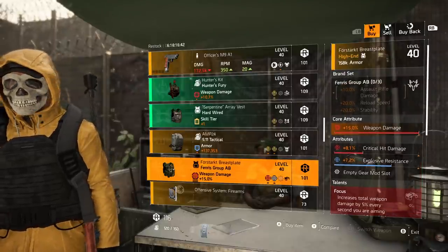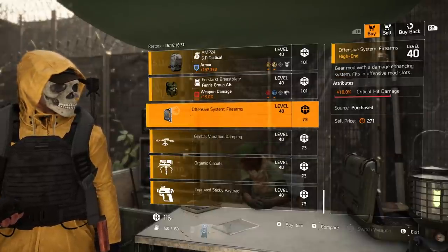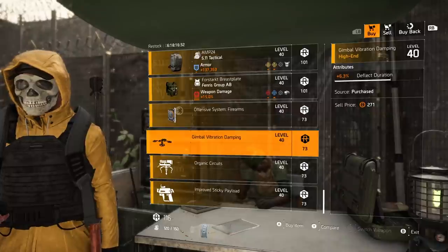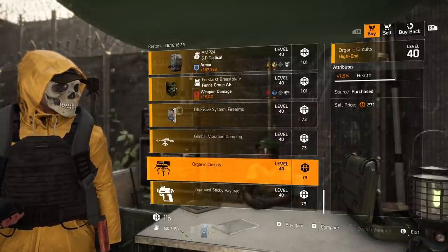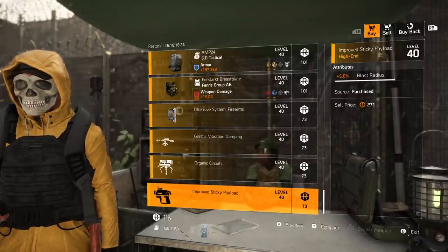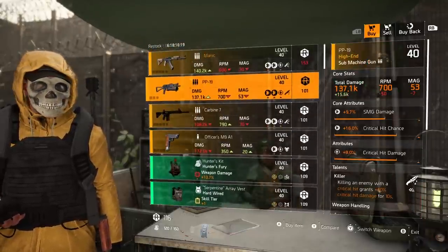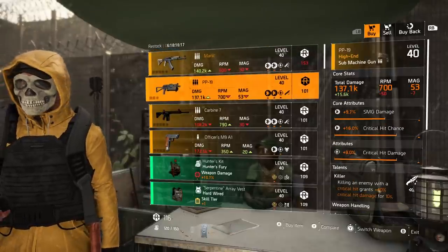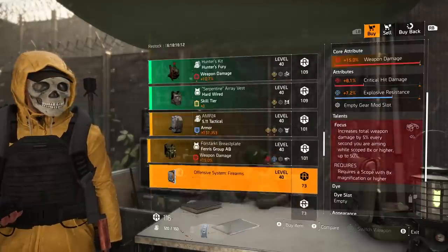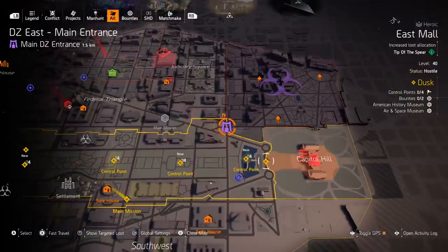Finishing off DZ South mods: crit damage 10%, drone deflector duration 6.3, turret health 7.9, sticky bomb blast radius 5.0. Any must buys from DZ South? Some of these are okay but none are must buys in my book. Moving up east — I'm going to the alpha checkpoint, walk out the door, and that's your vendor. We're worried about Lavinda.